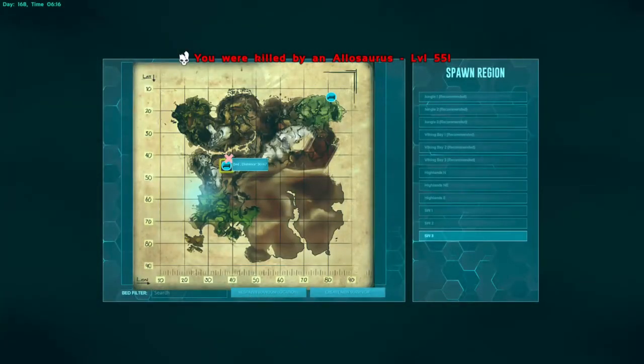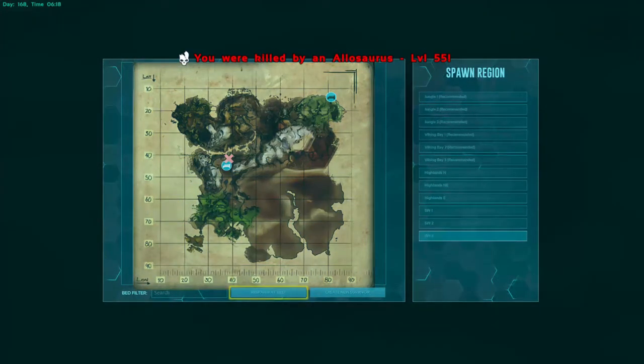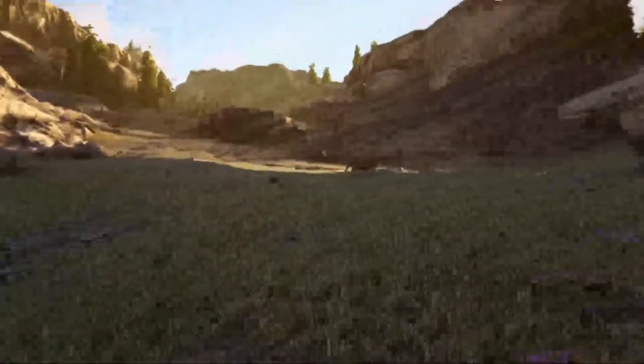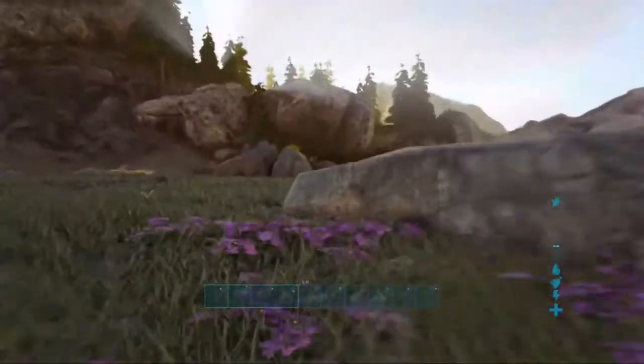Oh fuck, they jumped over the spikes! They started attacking the griffin — I hit them but they killed me instantly. My griffin tried to hit them away. I had three layers of spike walls and they just somehow went right over them.